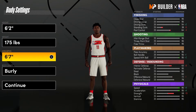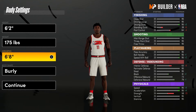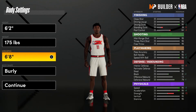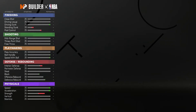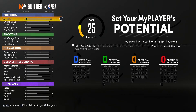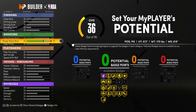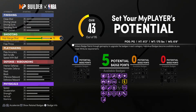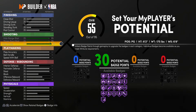This is a guard build. I'm gonna have a big man build coming soon, probably like a power forward stretch or something. Just copy all these physicals — 6'3" is a good height for guards in this game. It's not too short, but you still won't be super fast and you won't be able to dunk and get posterizers.